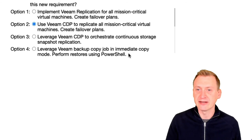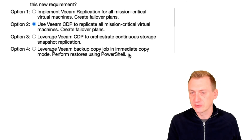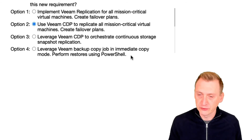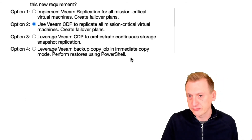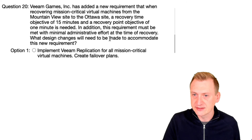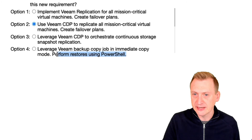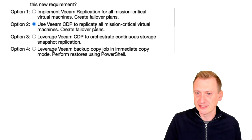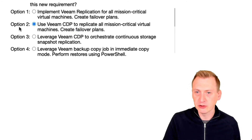Option four: leverage Veeam Backup Copy in immediate copy mode and perform restores using PowerShell. I don't think that's going to work — first of all, we can't copy faster than the jobs are running, and we're definitely not making backups every one minute. We won't be able to keep up with the one-minute RPO. Also, the requirement specified minimal administrative effort at time of recovery, and doing restores using PowerShell — even with scripts — seems like more overhead than just clicking start on a failover plan. So I'm going with option two: use Veeam CDP to replicate all mission-critical virtual machines and create failover plans.